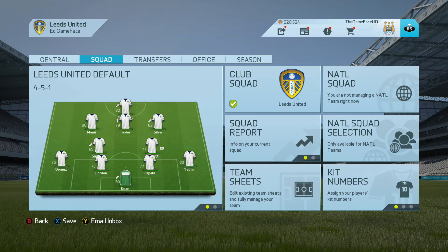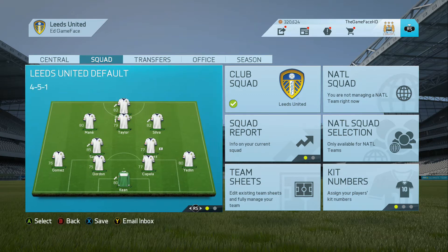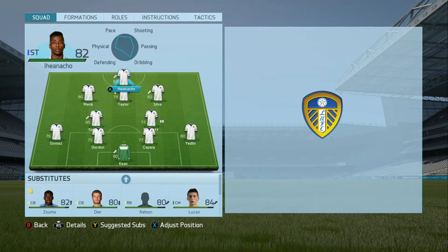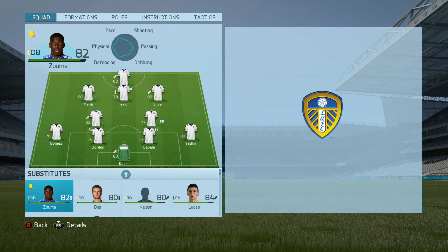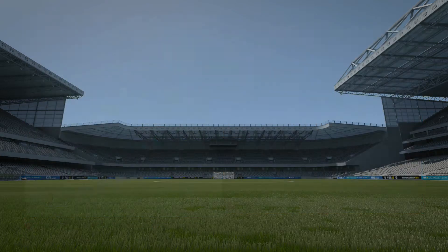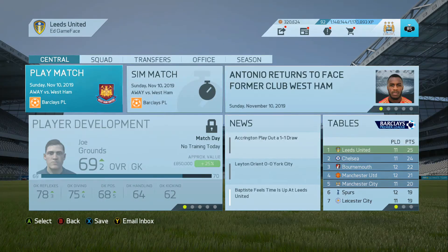This is the team we're going to be playing with for the game against West Ham. We've got Keane, Yedlin, Capella, Gordon, Gomez, Bridcutt, Samaris, Silva, Taylor, Mane and Ayanacho up front. It's quite a strong team — Ayanacho hasn't played in a little bit, decided to put him up front with Silva on the right. Strong bench too, with Koeman on there just in case we need him on the left-hand side.